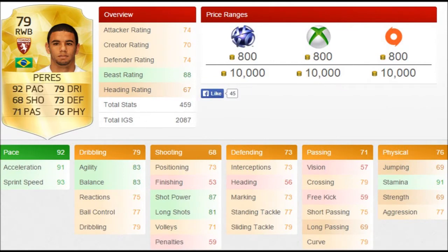We have another great looking full back in Perez. He has 92 pace, 91 acceleration and 93 sprint speed — so he is almost as rapid as me. He also has 83 agility, 83 balance, 87 shot power and 81 long shots, so he's going to be good at shooting like Holebas. 91 stamina so he's not going to run out of energy very easily. It's just a sick looking card in general.